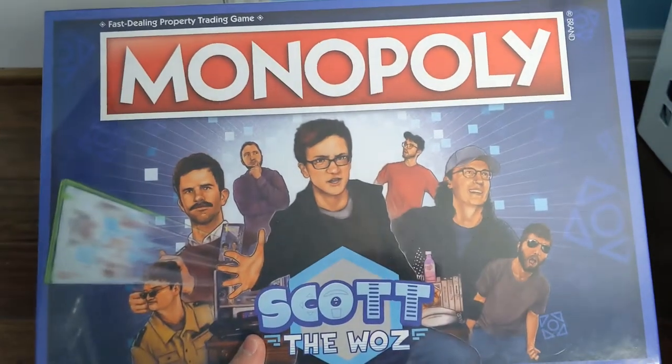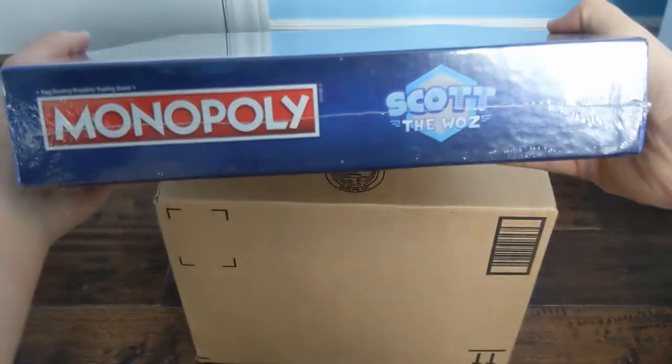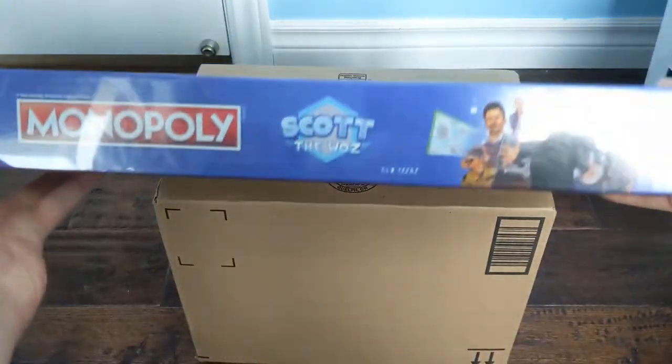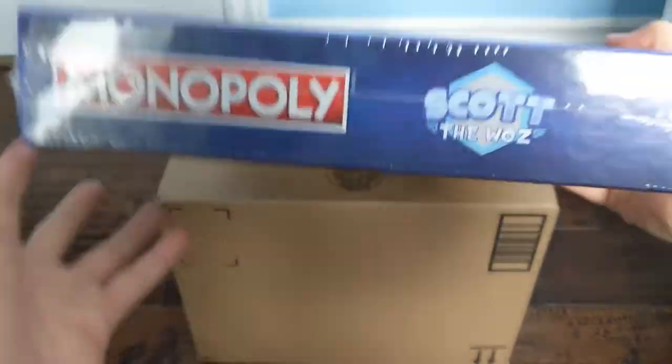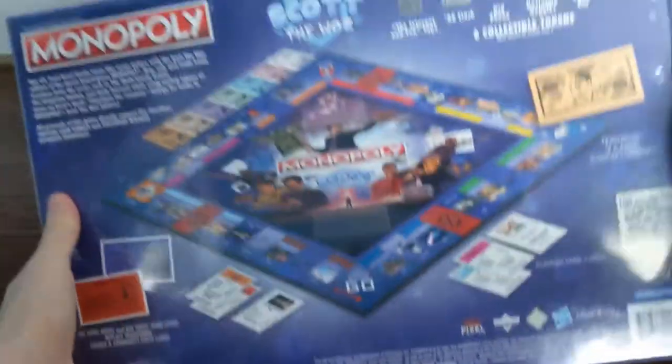We got the Monopoly board here and I'm gonna be opening it. The sides are pretty generic — they basically just say Monopoly and it's got the Waz. That one has the art. Same thing there and same thing on this side.